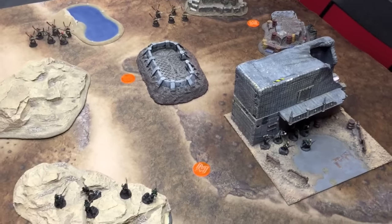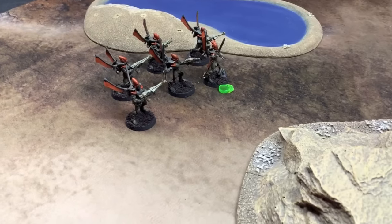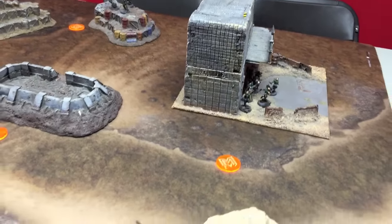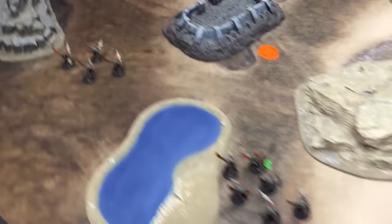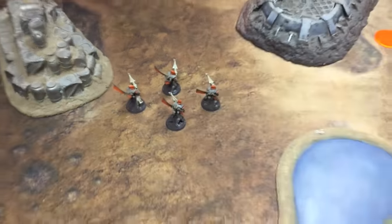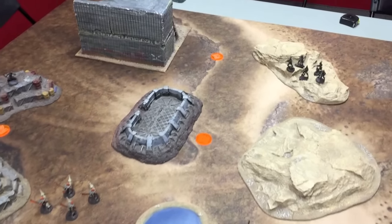The Kabalite Warriors moved through the craggy outcrop and blasted the unit with the Prince, their splinter fire putting one wound on the Prince but leaving all the other Corsairs fine. The Witches and the Archon are hidden behind cover to come back later in the game. The Mandrakes, bursting out of their infiltrated position, have opened fire on the Corsairs, killing one, and the Soul Blaze has dissipated. Now it is turn one for the Corsairs to do some damage.